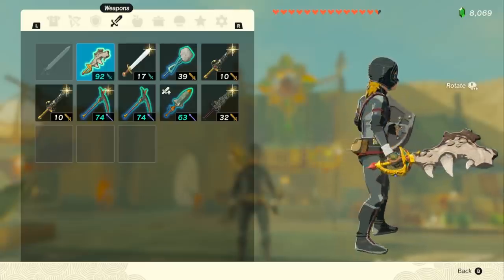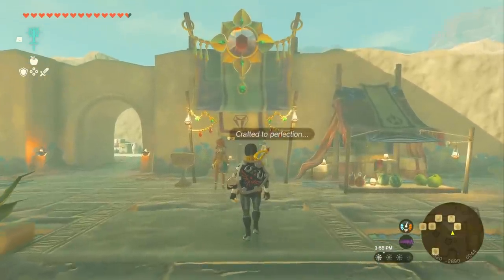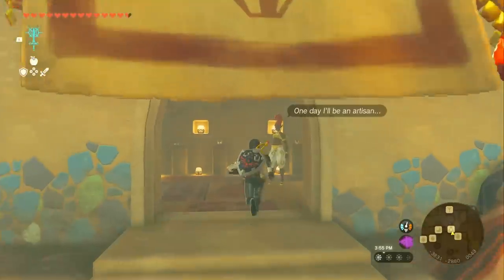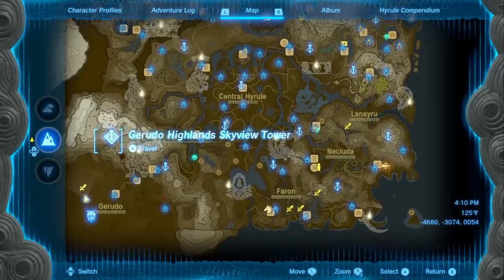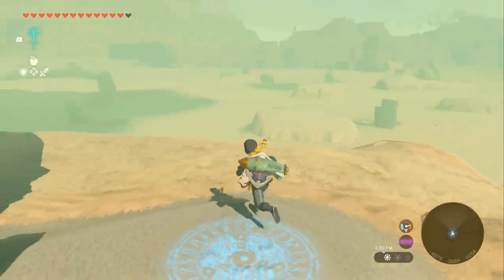Inside the Throne Room area, you can run up the stairs and then hop just behind this little spot right here, and there's a Royal Guard's Claymore sitting right there. Now to get my favorite weapon — the Scimitar of the Seven and Mulduga Jaw at the same time — once you clear out the Sandstorm for the Gerudo, you can head to the shop with a diamond on it. Inside of here, you're going to talk to the lady who's saying the shop owner is missing.